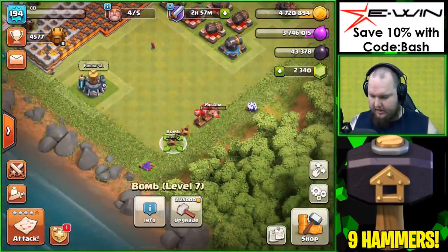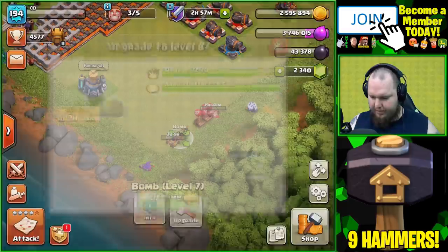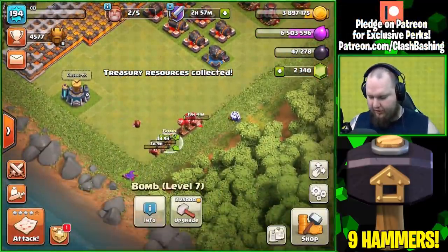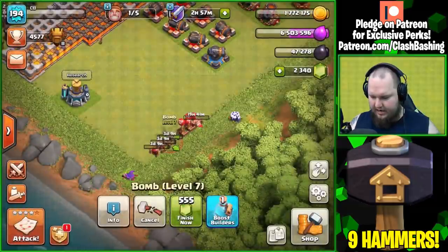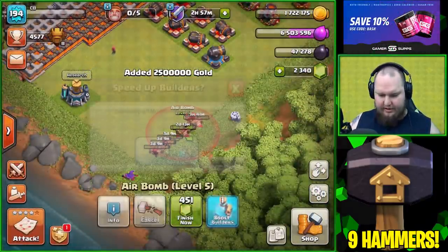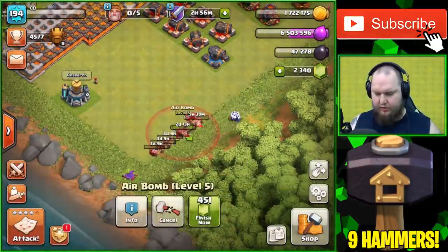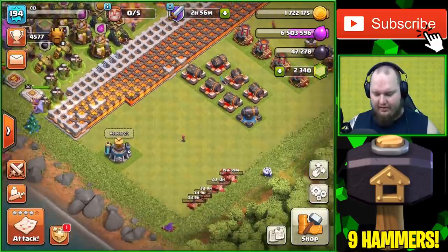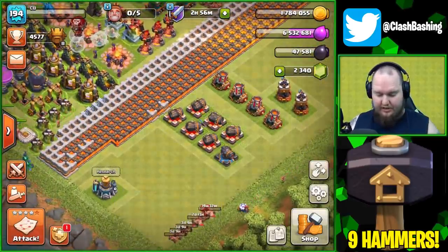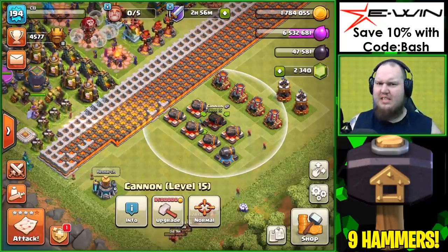We're just gonna finish off traps here. Get a couple traps going up - bomb there, bomb there. Oh, we had three million loot in there - we could have upgraded a cannon, but we're committed to the bombs. We'll spend some more league medals on gold and get another air bomb going up. We've got five builders going on CB so we'll pop all our builder potions. We gotta work on getting dark elixir for our hogs. The CB account is almost maxed out defensively - mortars only have one more level, bomb tower one more level, cannons have two more levels.